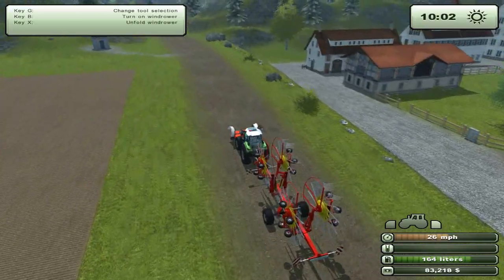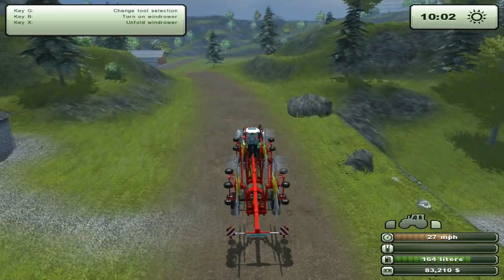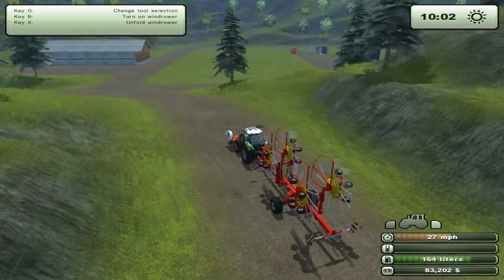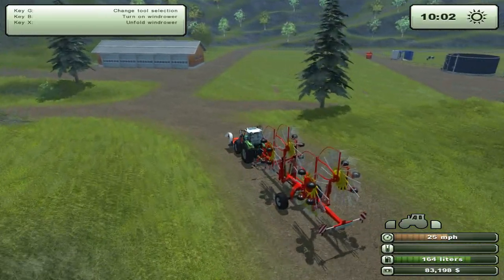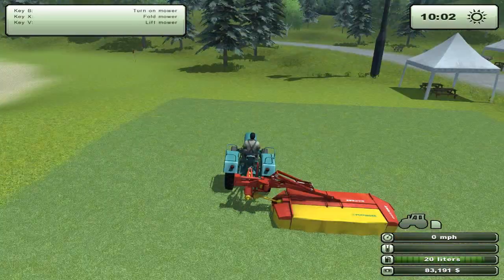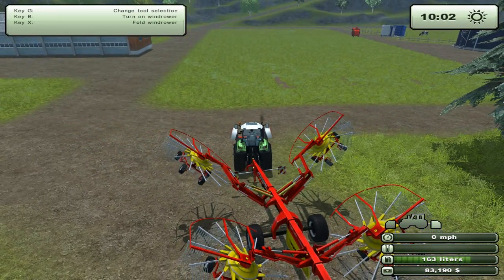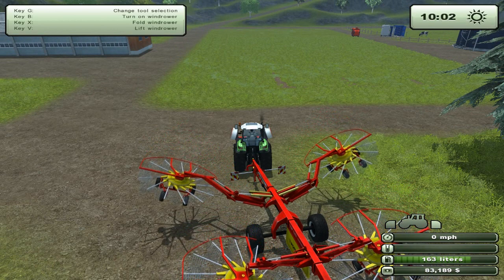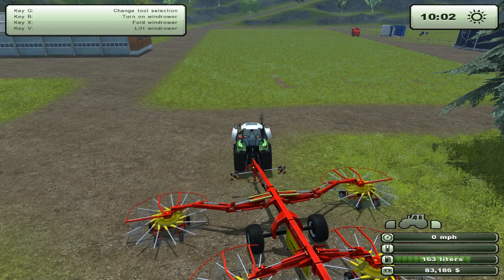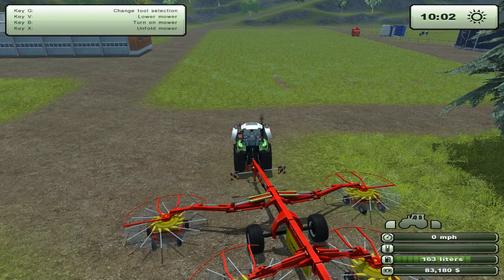So we have the grass cutter and they'll be cutting grass, and we have this windrower which supposedly collects the grass and puts it into one neat line. I've never really used it so we're going to be learning something together, which I'm excited about. Let's unfold the windrower - turn it on. Wait, why did I do that? Oh, if you tab out it stops unfold. Turn it on - press B, and press G to switch over to lower. Off we go.